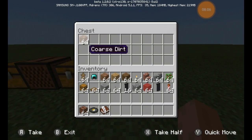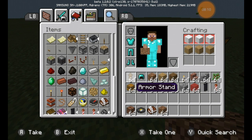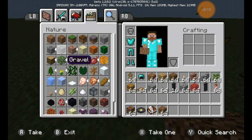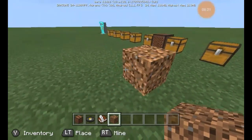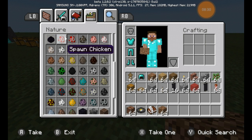The next thing to show off is coarse dirt, which is kind of pointless — I'm not 100% sure if it has a genuine use. The crafting recipe is two gravel and two normal dirt to make coarse dirt. It just looks different, but that's pretty much it.